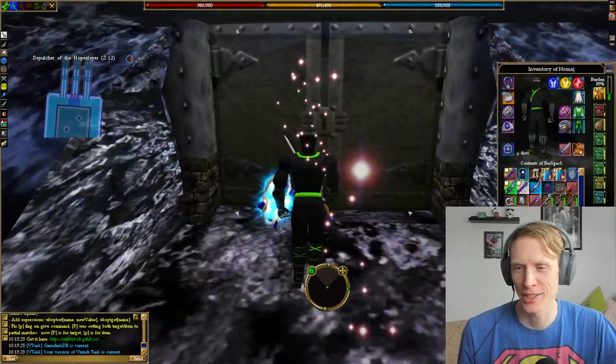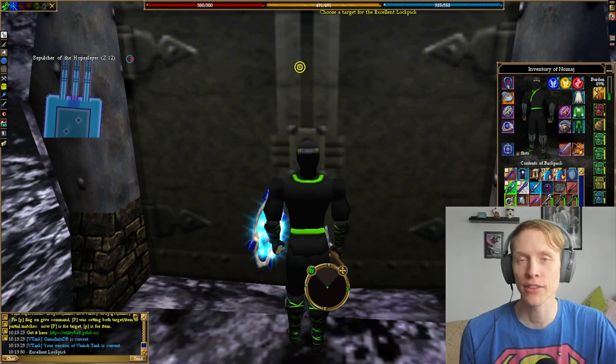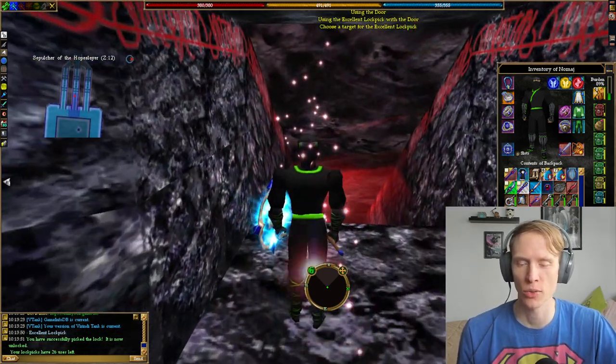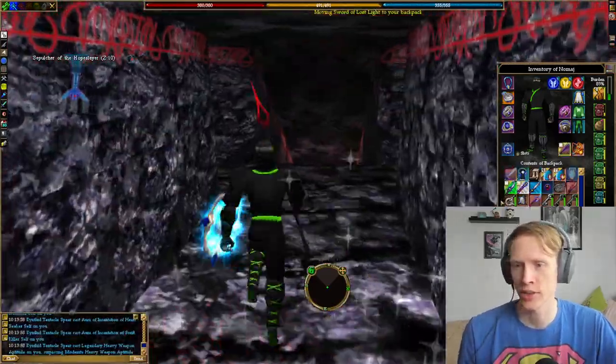All right, there are gonna be three doors in front of you. You're going to need to lockpick any of the doors, but the side doors have blight traps — one's stamina, one's mana. You're gonna want to ignore those and go down the middle path.